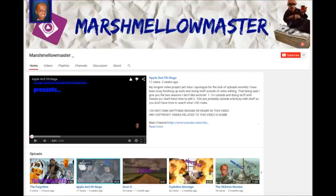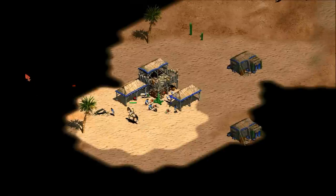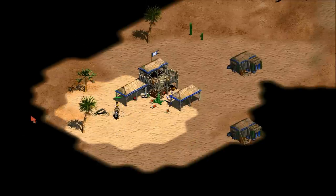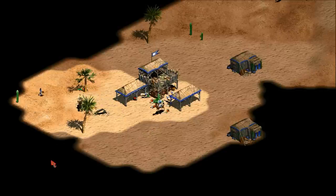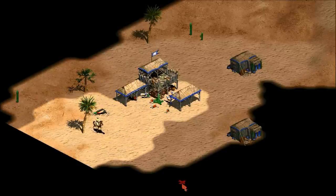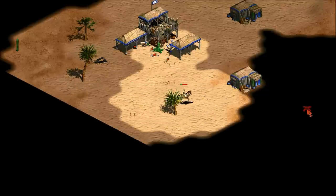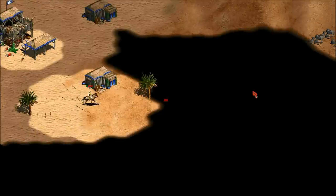Big thanks to Marshmallow Master for that awesome intro. Now first let's take a look at scout cavalry. Scouts end up under town center fire all the time. I've lost quite a few scouts while playing online, but the vast majority were back when I just started learning how to play. It doesn't happen as often these days because I've learned some tricks I'm happy to share.